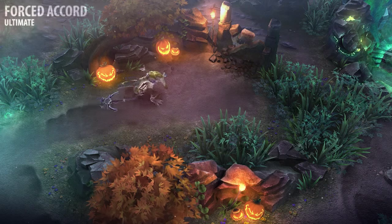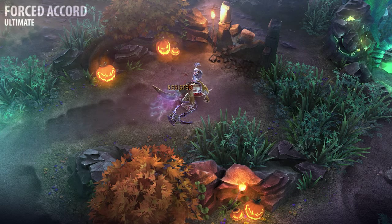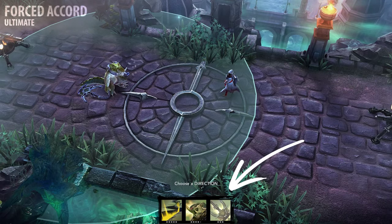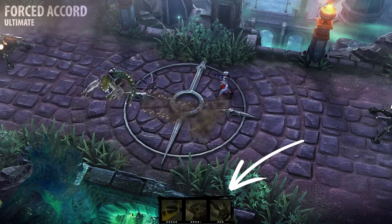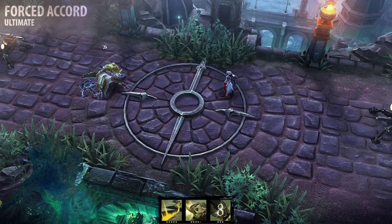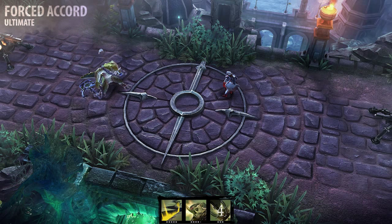When Finn activates his forced accord ultimate, he throws his anchor in a direction, pulling enemies towards his location and damaging them. Upgrading this ability also reduces the cooldown anytime he fails to land the hook on enemies. I recommend learning and upgrading this ability whenever available.